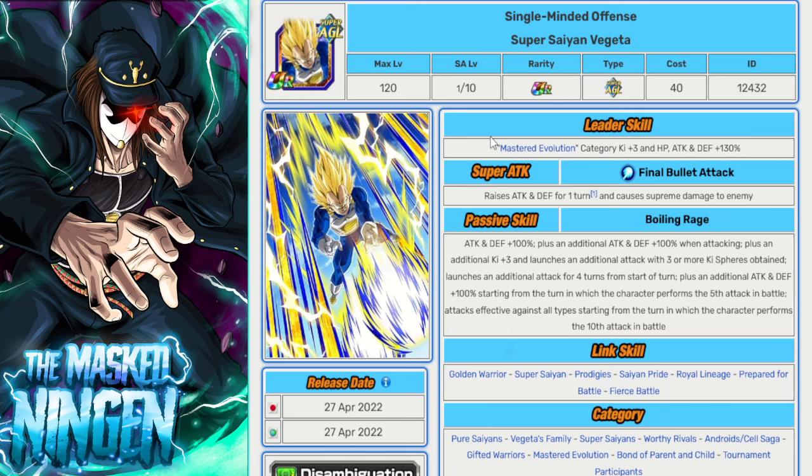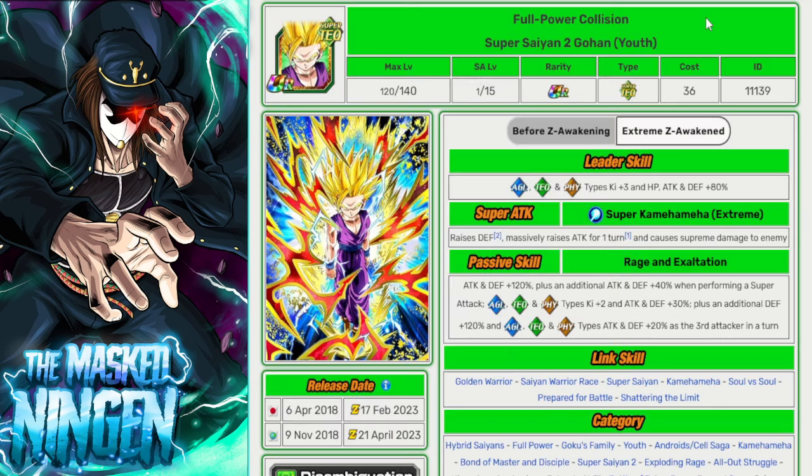Next is the AGL Super Saiyan Vegeta — the Vegeta that attacks Cell after he kills Trunks. There aren't really any other named Super Saiyan Vegetas on the category, so he's not taking up a spot from someone else. He is Super AGL so he can do damage, gets a little build-up, and is more of an honorable mention. If you're running a Super Saiyans or super-types build — especially with the Goku and Gohan lead — this guy works very nicely on that team.